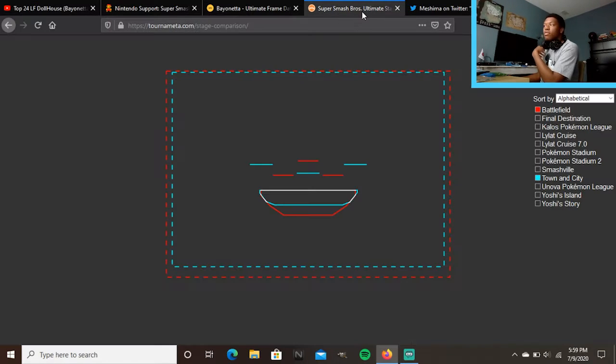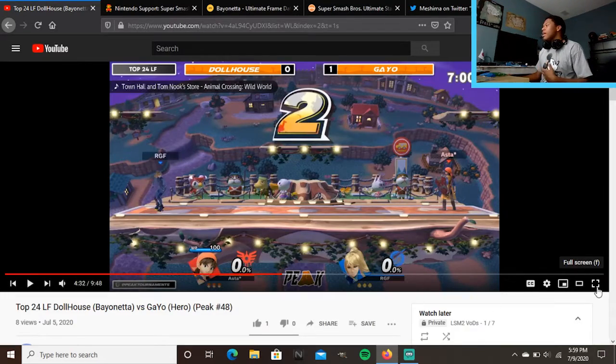In this matchup of Zero Suit Samus vs. Hero — Hero is still a zoner. To get around the zaps and fireballs and put pressure on him during menu use, you want to move around from platform to platform. You can't really camp the top platform like on Battlefield — instead it's about predicting options and getting them to approach. The high speed of Zero Suit is going to be very important here.